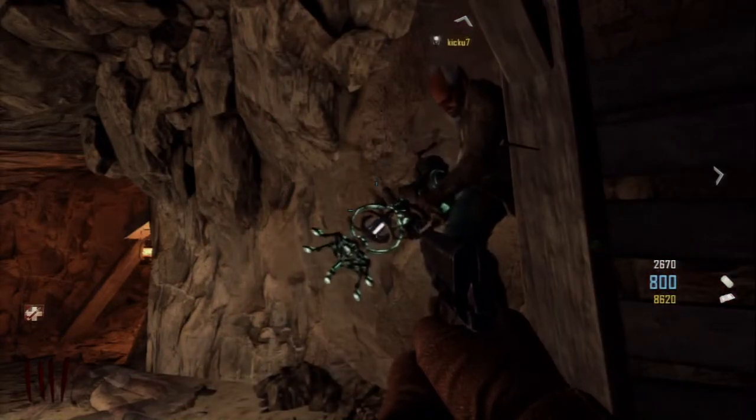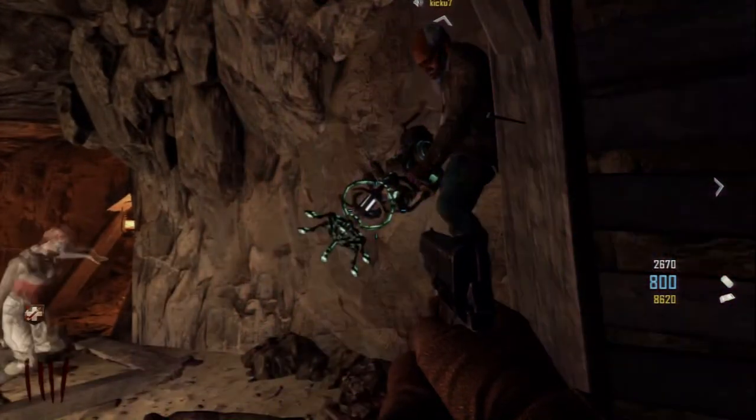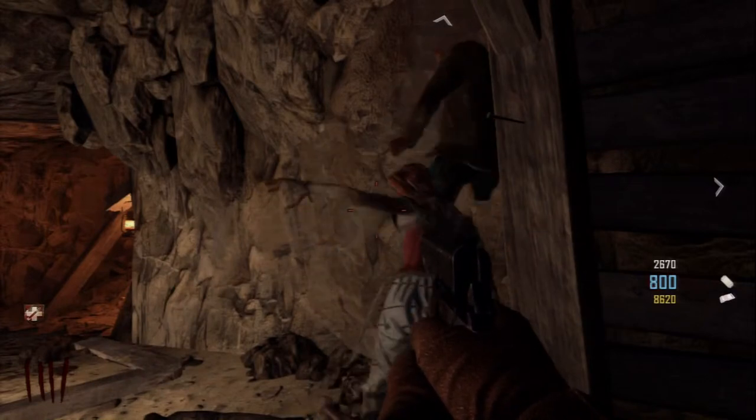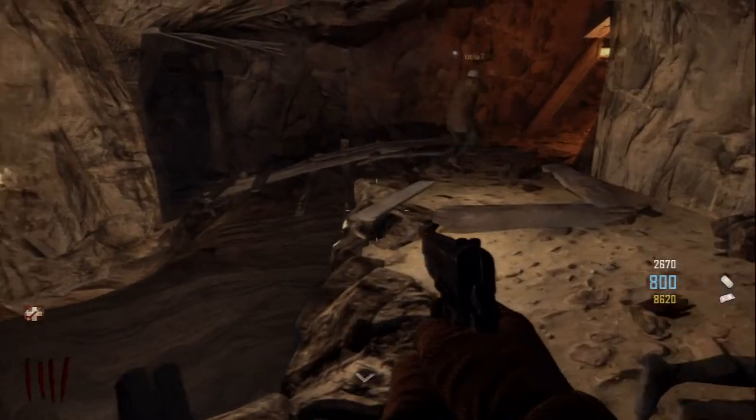Have fun, guys. All you need to do to get out of this glitch is just crouch and you'll hop right out. So wait for the last zombie to spawn out, crouch, go bank your money, do what you need to do. We do recommend you pack-a-punch that paralyzer though if you want to get up to the high rounds. Good luck, guys. Enjoy.